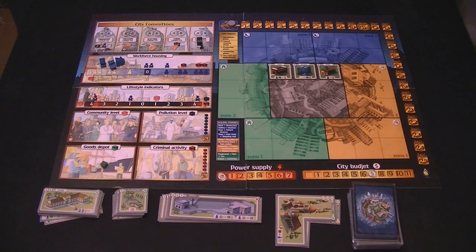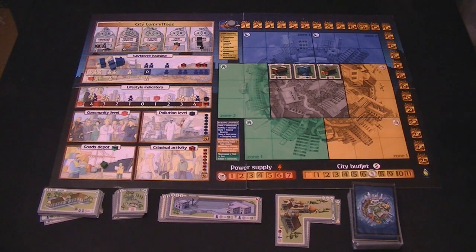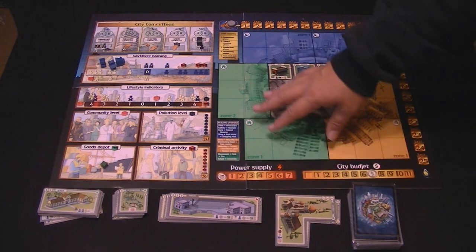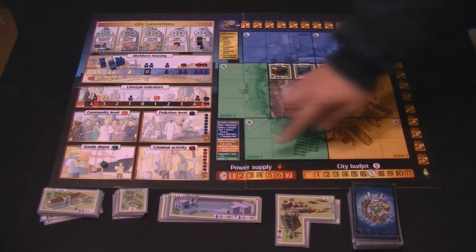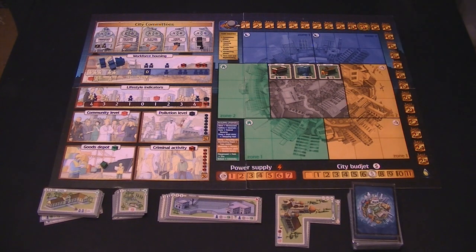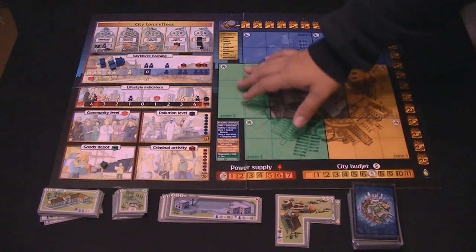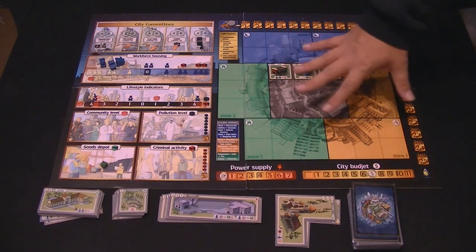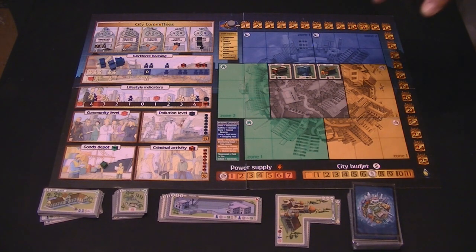Not word for word how to play City Council, but pretty quickly just how City Council is played. To start off, this is a prototype that I was sent, so this does not necessarily represent the final look of the game, though I do think the art is pretty much exactly the same. Obviously it'll look a little bit more professional and there are a couple of typos that they'll be fixed in the final game. Scoring track is obvious, you have a couple of tracks down here. The power supply - as you build power plants, you'll increase the power supply to the city, and then you use that power to activate areas on the board that power the buildings.